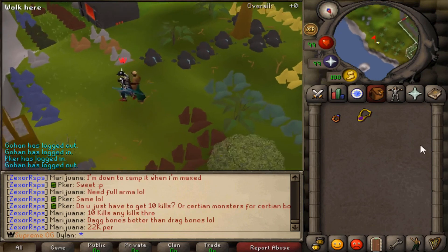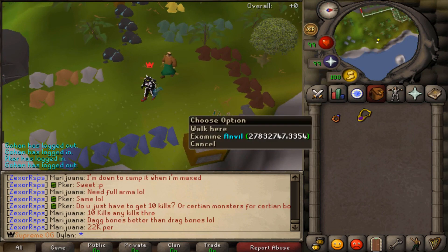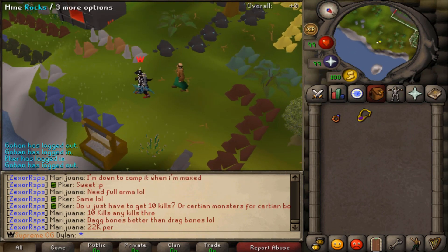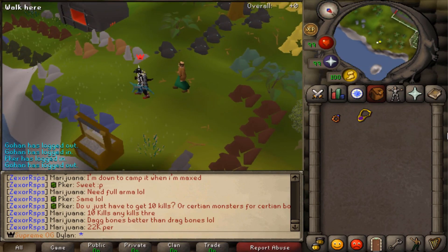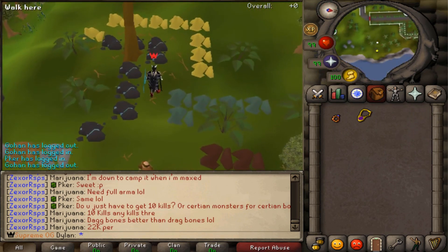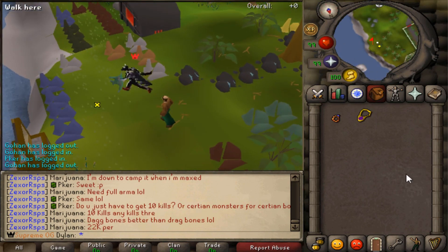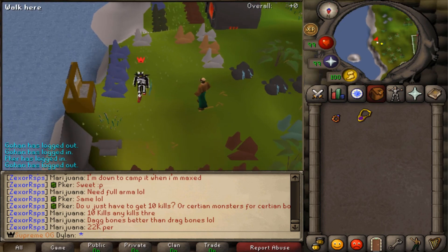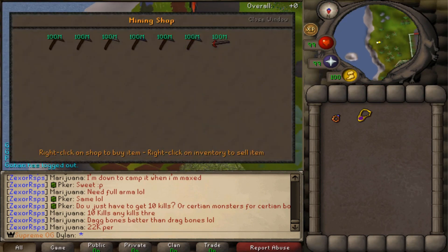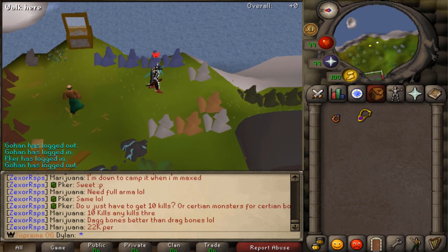Here we are at my mining area. Simply type in colon colon mine and it brings you right here. As you can see, you have an anvil, a bank booth, and a furnace — all the rocks you could ever want to mine. This is an easy way to get from 1 to 99. We have copper and tin, gold, iron, coal, mithril, adamant, rune — all that good stuff. Definitely a quick way to get you from 1 to 99 mining. We also have the pickaxe store here, so if you want to upgrade your pickaxe you can do that, even get the dragon pickaxe.